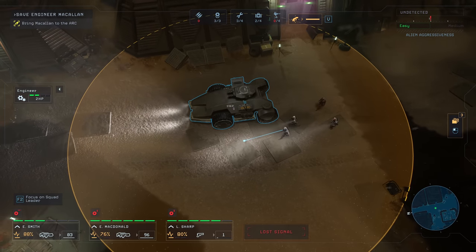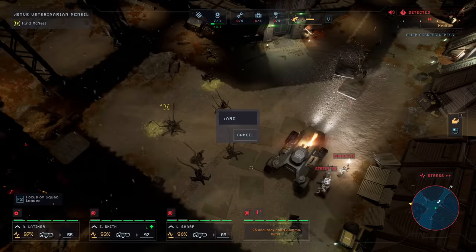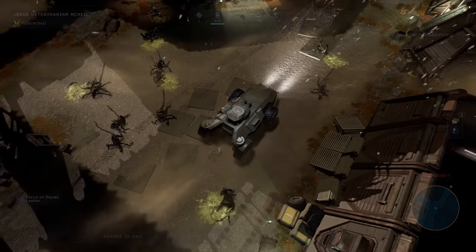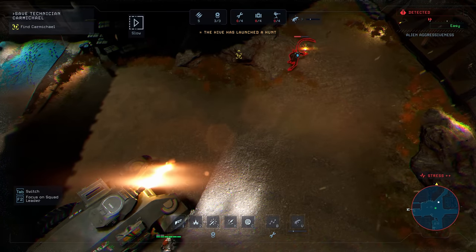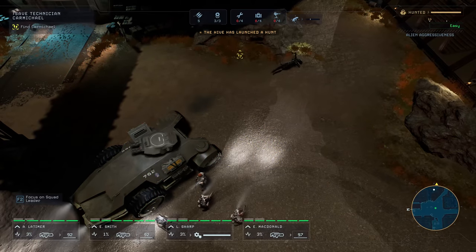The ARC — that's the armored vehicle that brings you to every mission — is incredibly overpowered, so make use of that. Use it to relocate your marines, secure any survivors, and most importantly as an insanely powerful alien killing machine. The ARC is incredibly valuable when massive alien onslaughts are happening, as it will kill any aliens that come towards its radius.